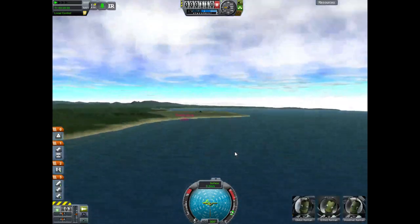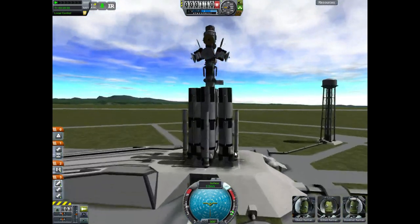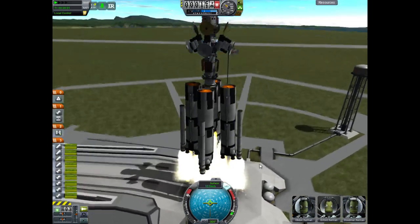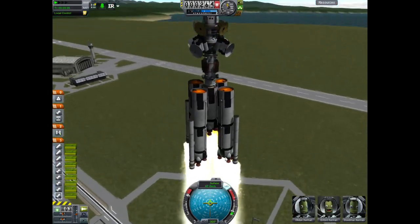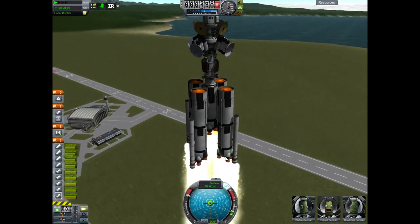This isn't something you see every day. I need to launch this heavy, heavy base, but I'm not allowed to use any struts. Struts really break the game - they make the game way too easy, so I've outlawed them. I'm also thinking about outlawing fuel pipes, because they also make the game very easy.